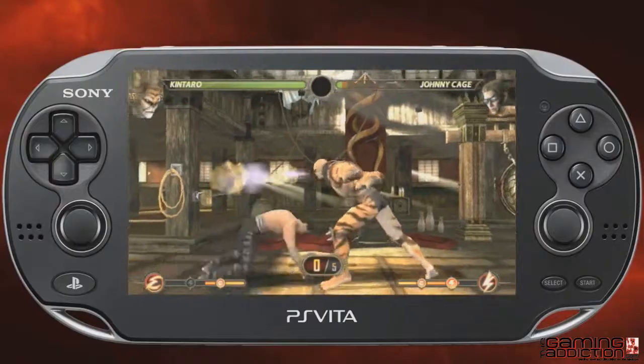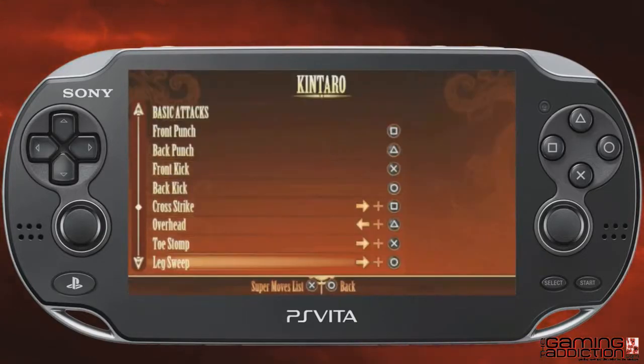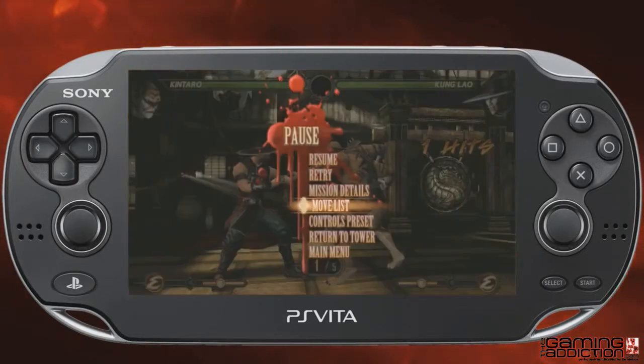Another tip for the missions where you play as characters that weren't in the original Mortal Kombat, such as Kintaro, Shao Kahn, or a zombie — hit the pause menu and check the moves list. There might be something cool in there that you didn't think to try.